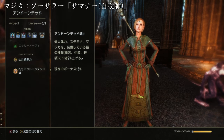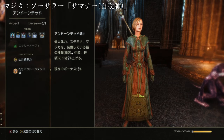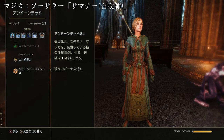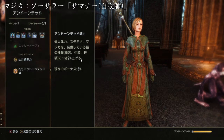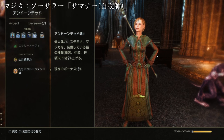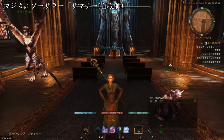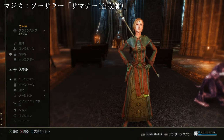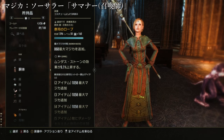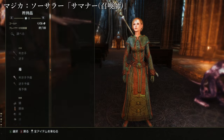軽装だけであれば2%しか上がらないけれども、重装・中装を1箇所ずつでも混ぜていると、その分2%ずつ上げてくるので計6%上がります。最大マジカが盛られますので、この辺り装備を作る際は注意していただきたいです。司祭のセットだったりネクロポーテンスは軽装セットになってきちゃうので、重装・中装のセットが必要になります。